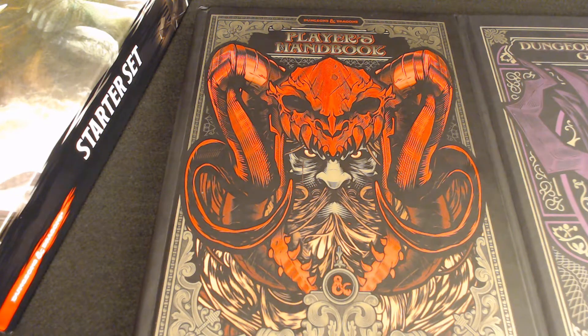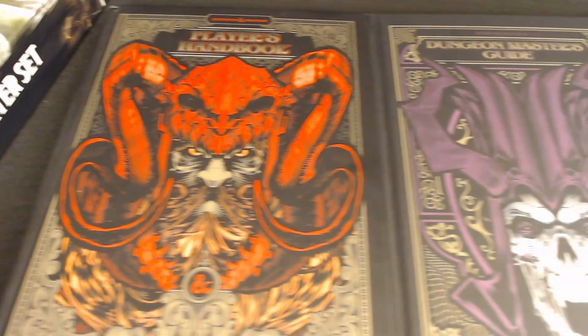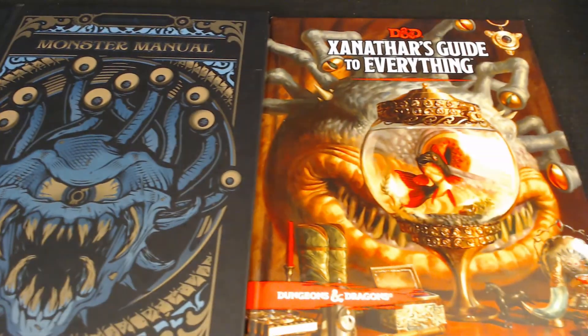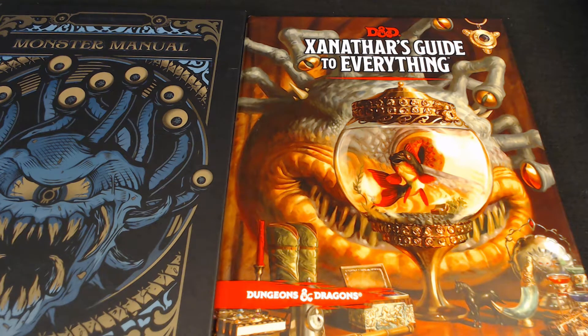Instead of shelling out a treasure hoard and purchasing the 5th edition Dungeons & Dragons rules, consider shelling out for the starter set. Before you do, though, cast your eye of the beholder over the official D&D site, which has a free starting rulebook that runs to 180 pages. There's so much official and unofficial online support for role-playing games that you'll soon know if the hobby is for you without buying a damn thing.